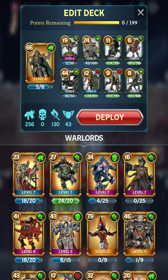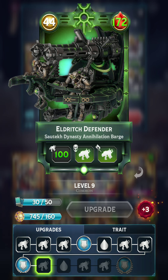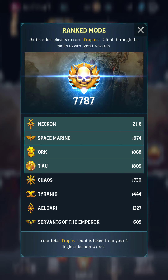So what I'm going to do is just take out the Annihilation Barge, which is a pretty massive unit. This thing is really strong, but I'm going to take that out. And I'll take out this one as well, so that puts me under 150 points. That makes this deck quite a bit weaker. And if you look at my factions, Necrons are at the top at over 2100 trophies, so the enemies we face in ranked should be quite strong.